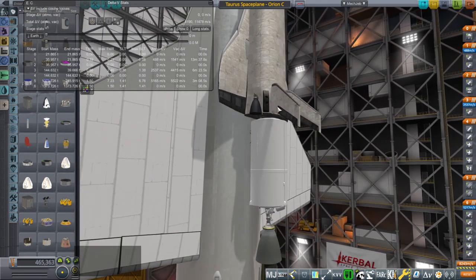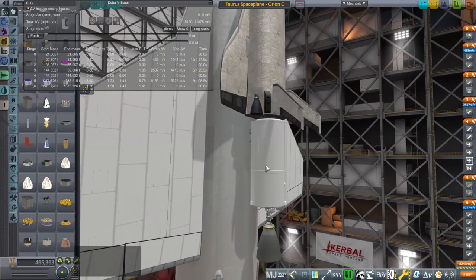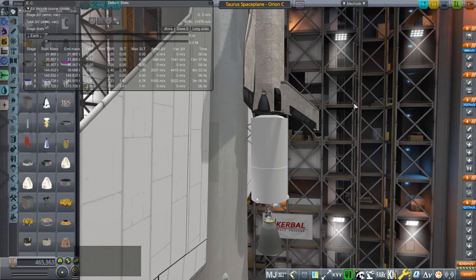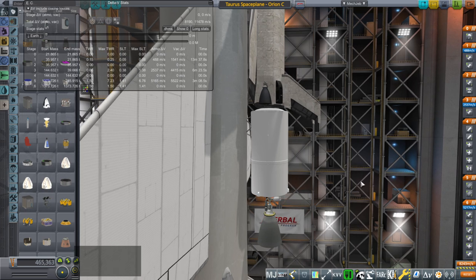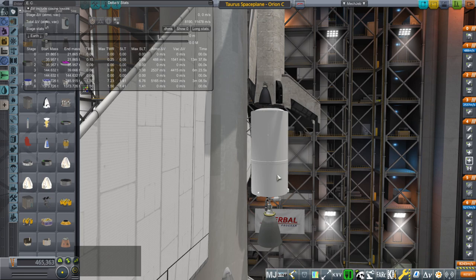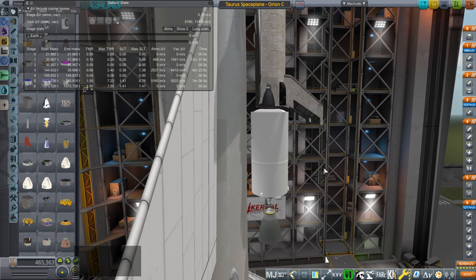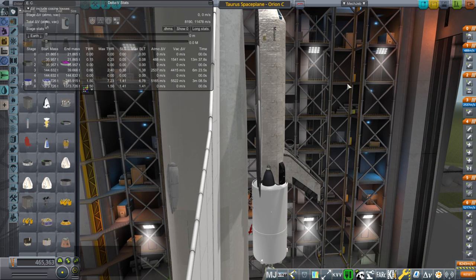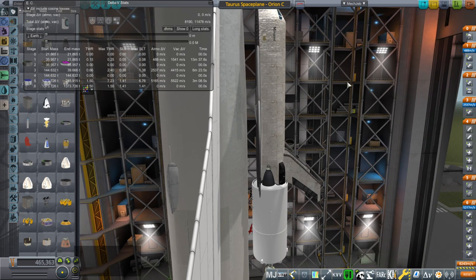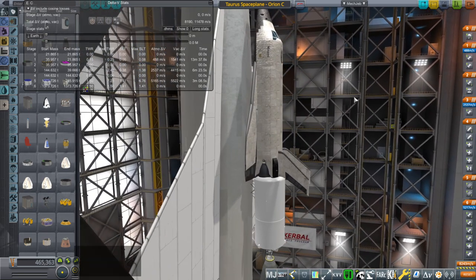To somewhat compensate for the lightness of the Taurus spaceplane, I decided to go with the Falcon 9 upper stage, because it's not efficient compared to, say, a Raptor vacuum or a hydrolox engine. This means it's going to be relatively heavier as a boost stage for the Taurus spaceplane, but we still only get to 144 tons, whereas the Orion 3 spaceplane was 171 tons. So there's a gap there.